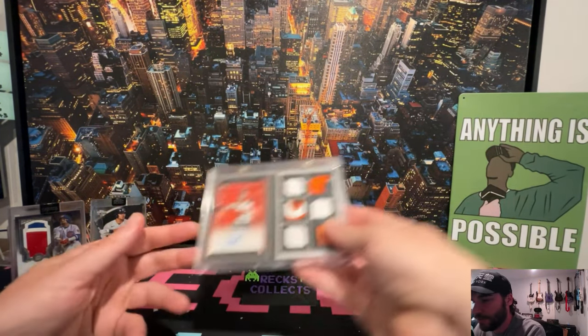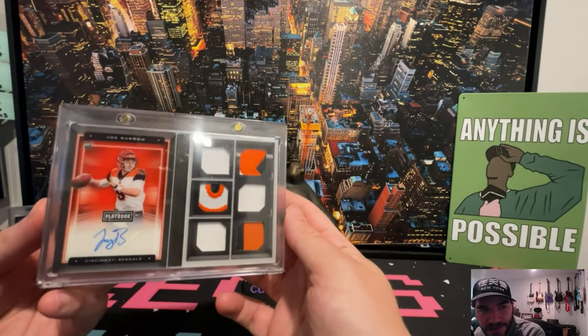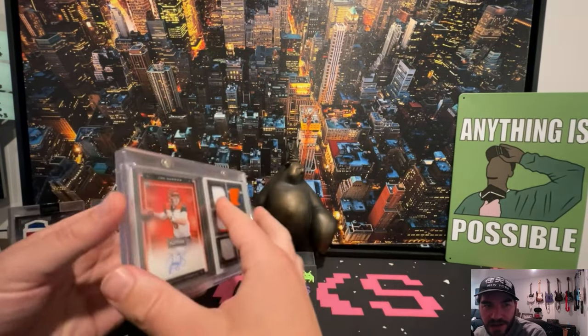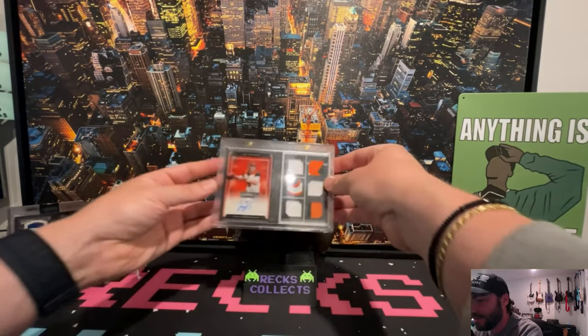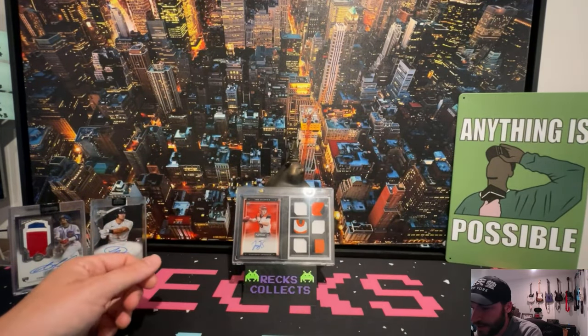Last one for the honorable mentions — I thought this was really cool. This is a booklet Joe Burrow rookie card, numbered to 49. These are not game-worn, but the patch is pretty sick. That rounds out the honorable mentions.